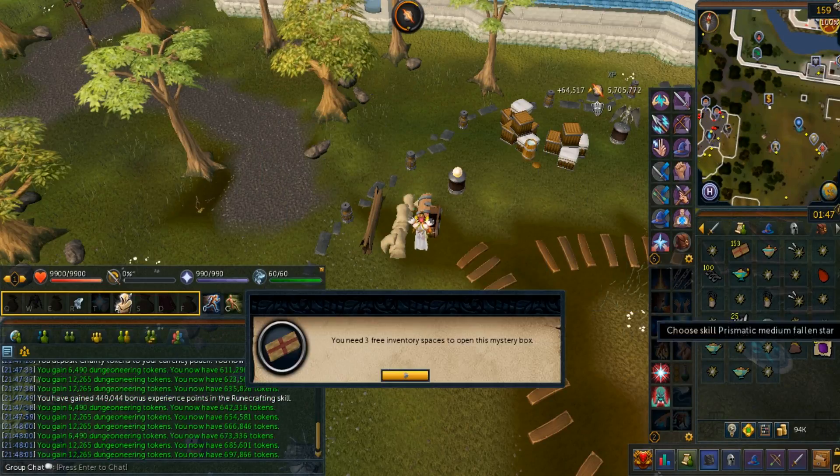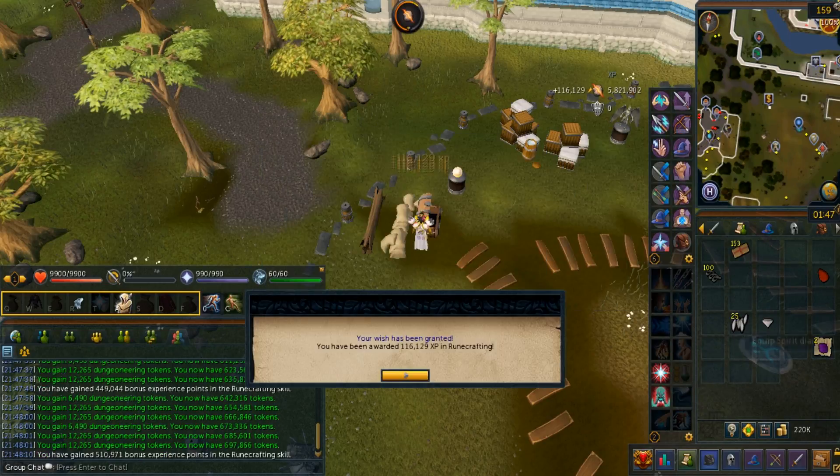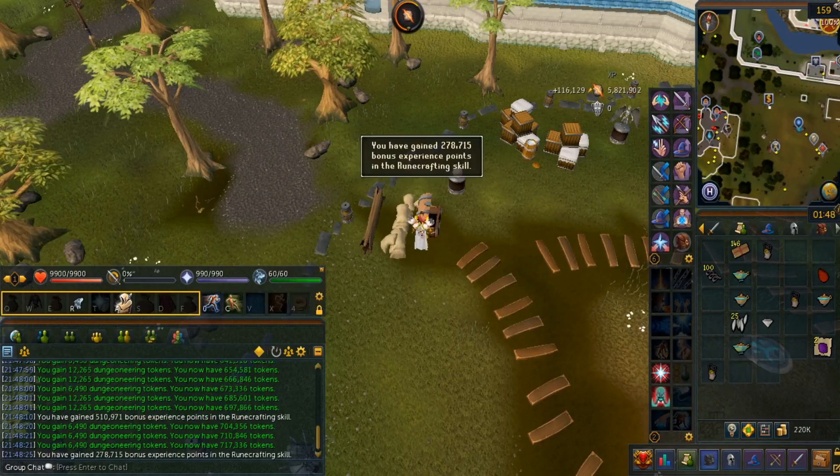You can spend them on either cosmetics or mystery boxes, but I spent them on mystery boxes. They give you various rewards such as XP lamps, silverhawk downs, tight springs, and more.